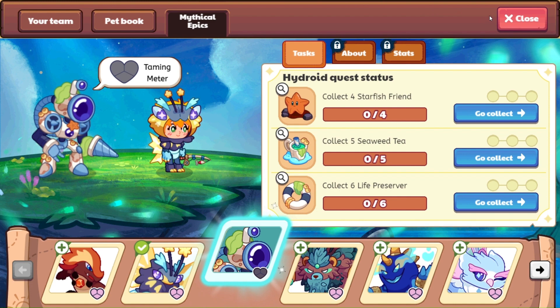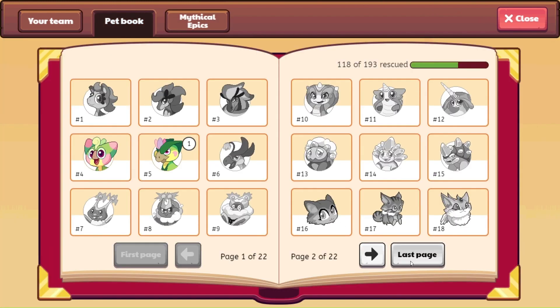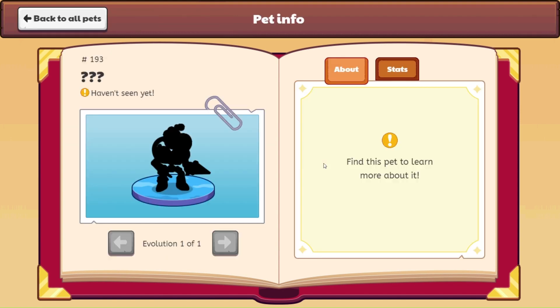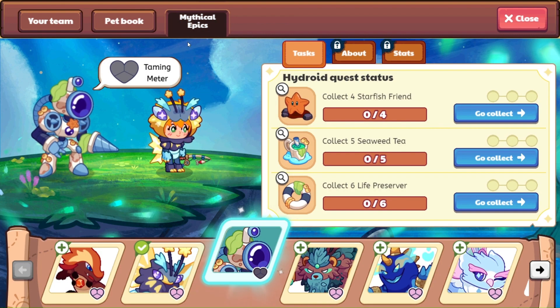Let's go ahead and take a quick look at our pet book here. Head on over to the last page, and here we have Hydroid. We need to learn a little bit more about him — he's going to be pet 193. Let me know how you feel about Hydroid. Super, super excited about this, and let's go ahead and begin.